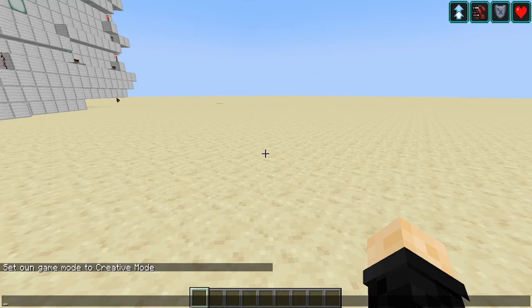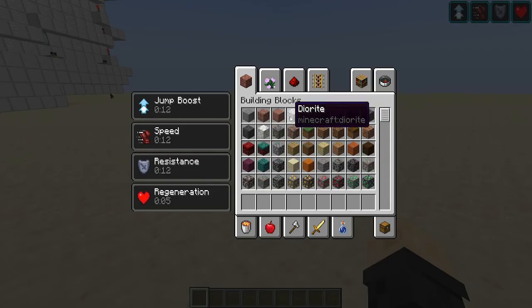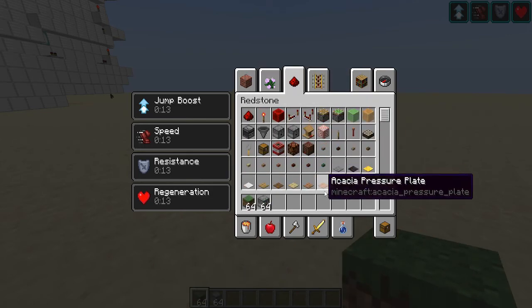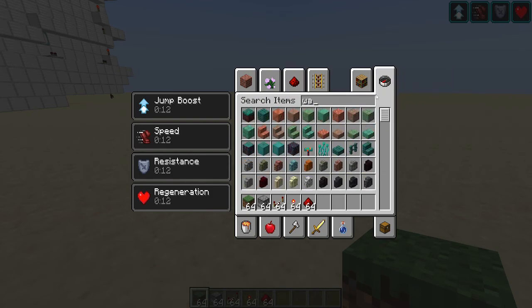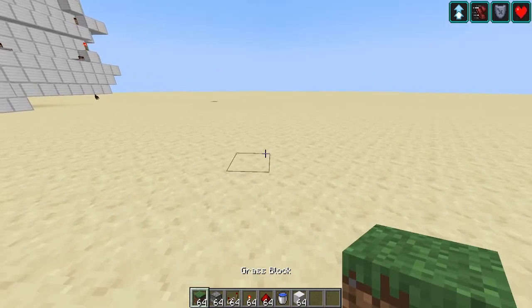Hello everyone, welcome back to another video. My name is ChillurX, and today I'm going to show you how to make a semi-automatic wheat farm. You're gonna need grass blocks, dispensers, a redstone repeater to make it stackable, a redstone torch, redstone, a water bucket, any type of building block — and yeah, that's what we're gonna need for now.